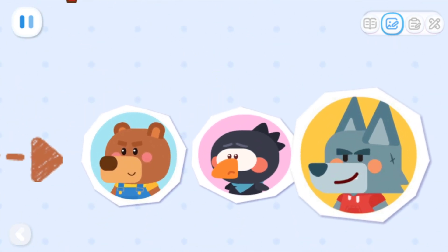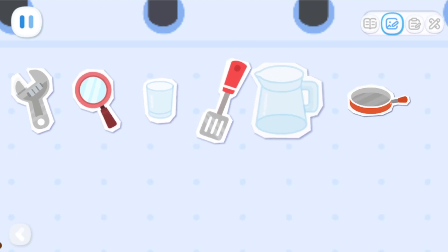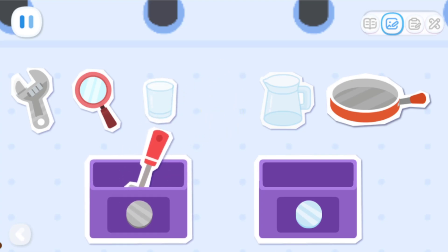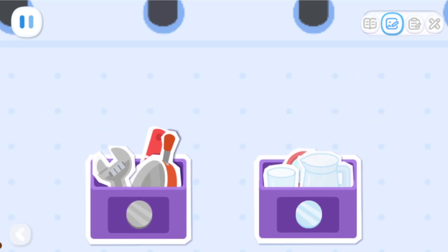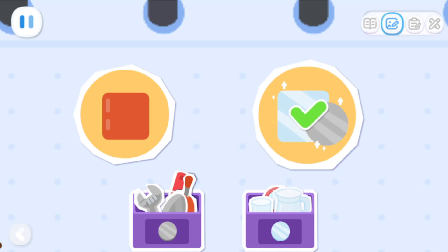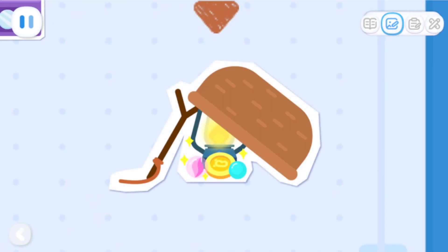Do you remember who the thief was? That's right, it was the crow. The crow stole so many things. Some are made of metal and some are made of glass. Can you sort them for me? We found that the stolen things have something in common. What is it? Correct! Metals and glass both shine in the light. Therefore, we set a trap with shiny objects and caught the thief.